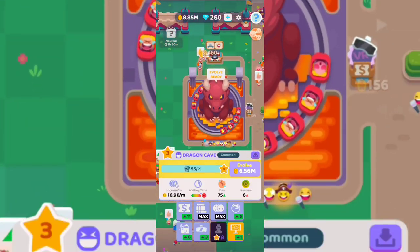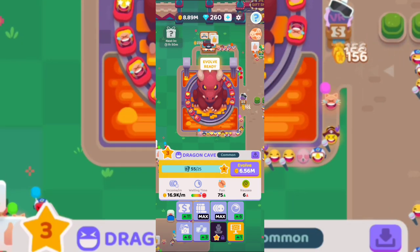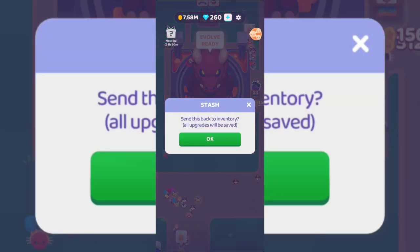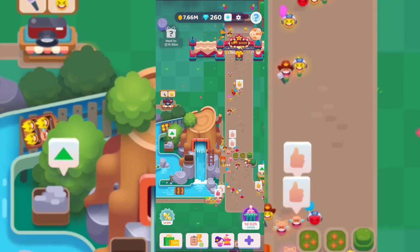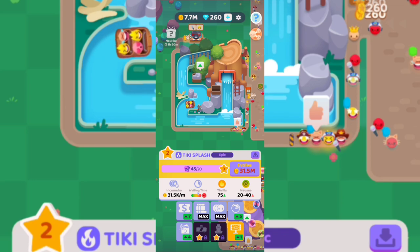This ride is ready to evolve because I have the cards — I'll hit evolve and consume the required resources. You can upgrade rides before evolving if you want. You can also stash a ride in your inventory and put a different one in its place. The common rides you may want to swap out from time to time. This one requires 31 million, so I need to gather that.